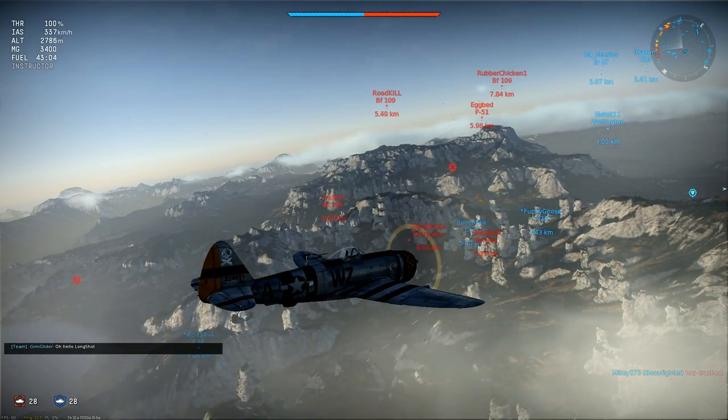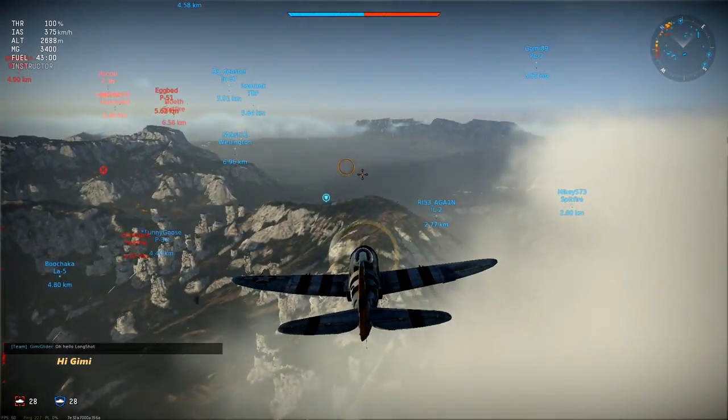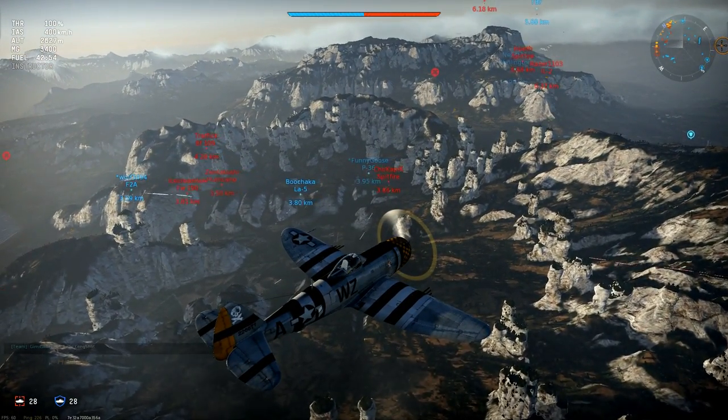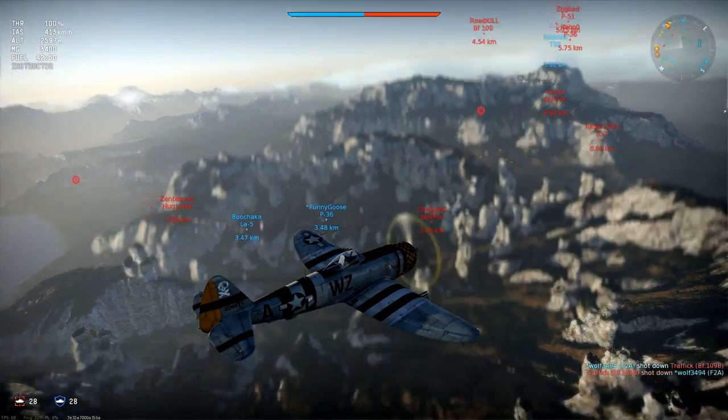There's targets in the central furball of course, but I'm not going there on a stock P-47 as I'd simply be dived on and shot down. Speed's up towards 400 km/h now, which is great — I'll need that speed to close quickly on a target when I spot one, also to escape if an enemy fighter picks me out.